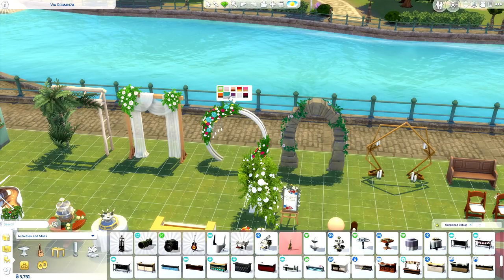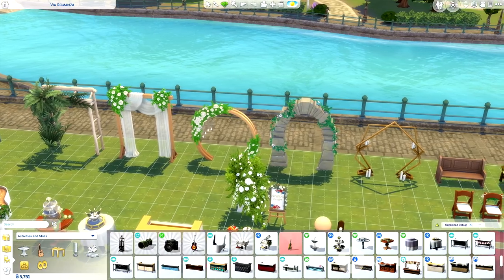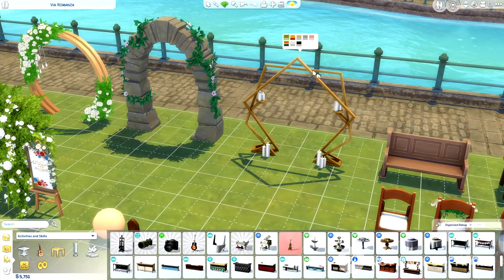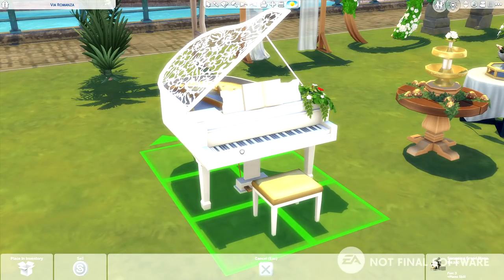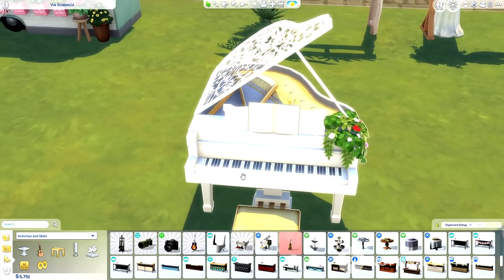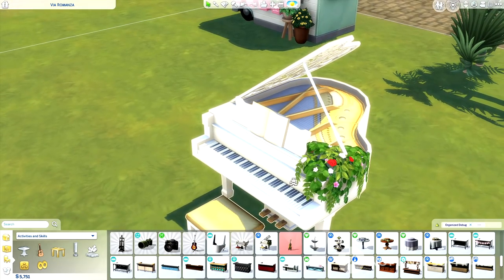You can still use your base game arches too — they recently got a huge update in swatches. So if there's nothing here that you like, you still obviously have your base game options and they've been recently updated. Over to my left, we have the Swooning Grand Piano. I am in love with this — I think it's so beautiful to look at, like a work of art.